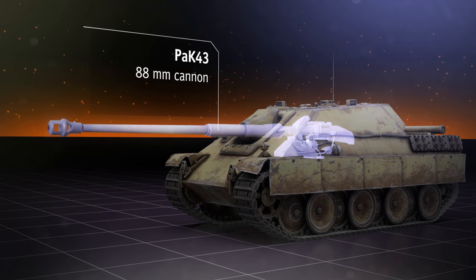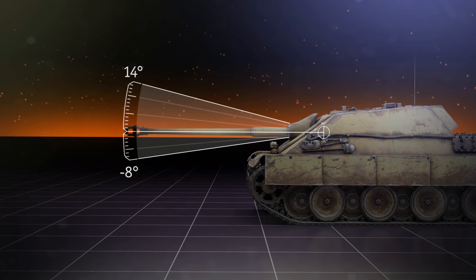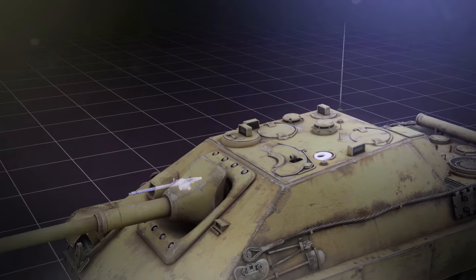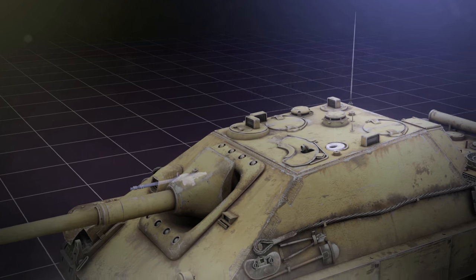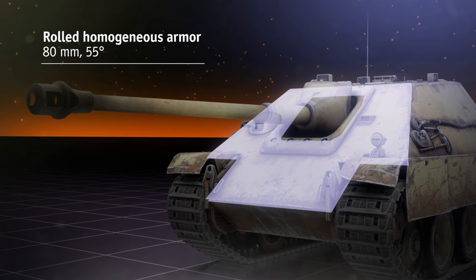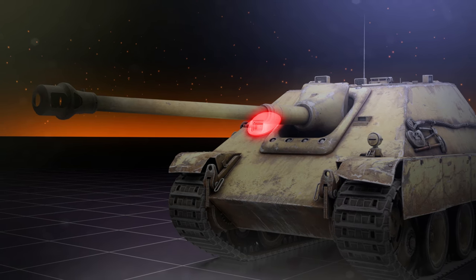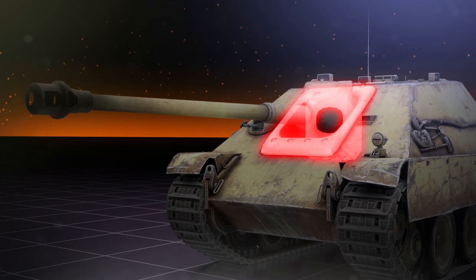The Jagdpanther's 88mm cannon elevates from minus 8 to plus 14 degrees and turns 11 degrees to both the left and the right. Additional armament consists of one forward-facing machine gun and smoke grenade launchers. The 80mm thick upper glacis plate occupies most of the frontal outline, with a slope angle of 55 degrees. Its weak spots are the ball-shaped mount of the machine gun and the area around the gun mantlet.